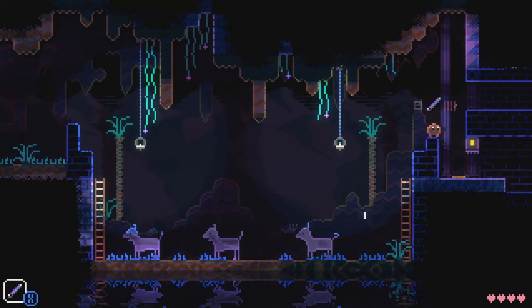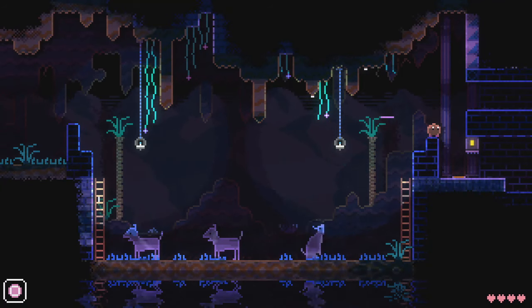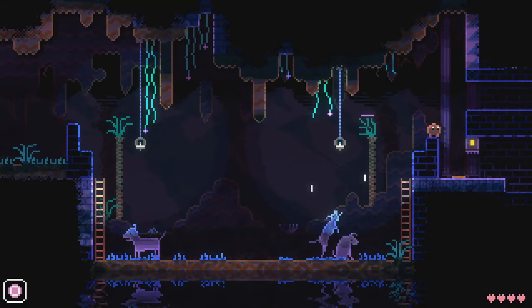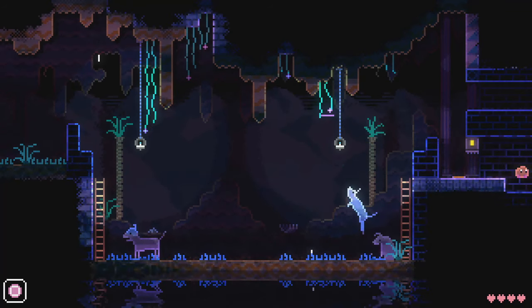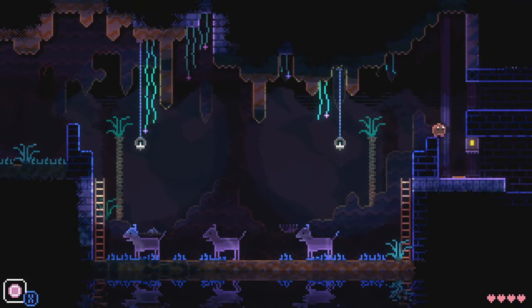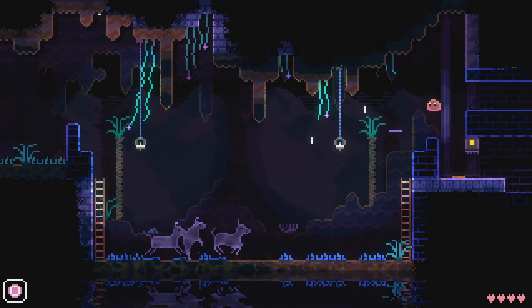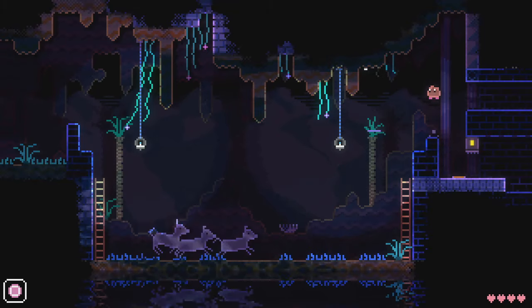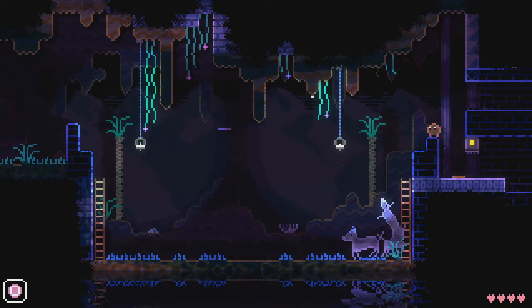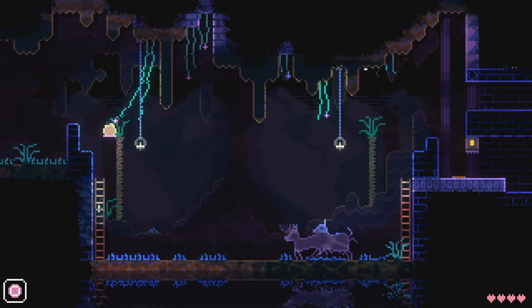It seems like the easiest way to get across this screen that I have found is to... that's the wrong spot for it though. Let me just go ahead and throw it from here. So that gets all the dogs chasing the frisbee. But if you can land on the frisbee, then you can just fly right across.